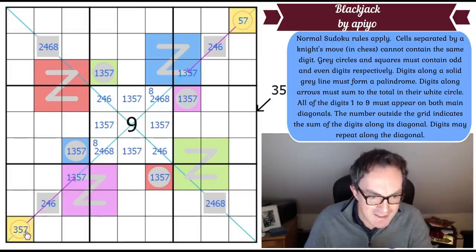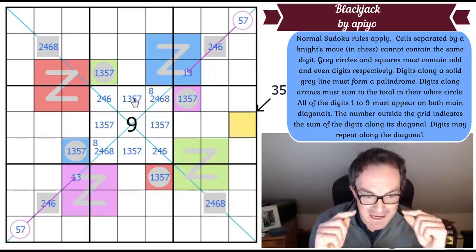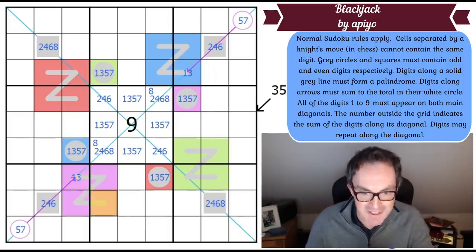That gives a one, three pair in the purple region. So the odd digit on this palindrome must be from one or three. Looking at this palindrome — it must have an odd digit and an even digit. The odd digit is placed, which means the other cells define the even positions. This square is purple, so it's now one or three.